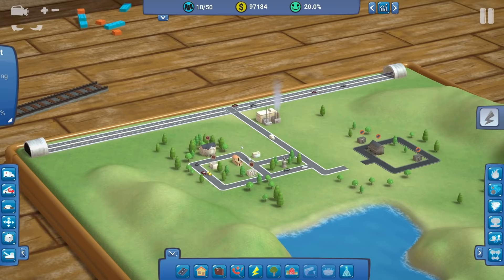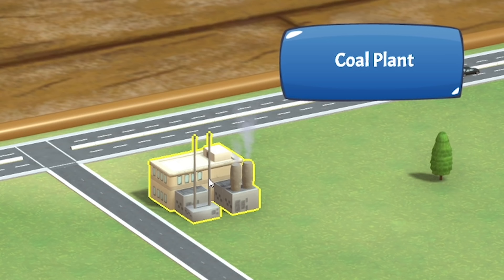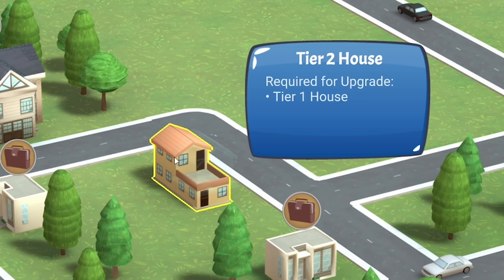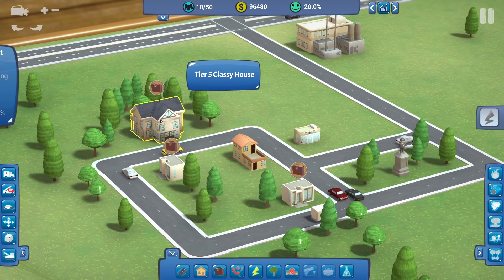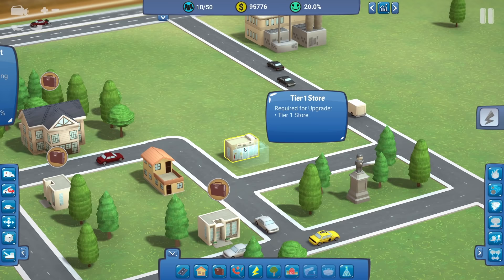We've got a large highway coming through here, entering and exiting through a tunnel either side, and a little town coming off it. There's a coal plant that produces electricity and a few little houses - a tier two house, tier one classy house and a tier five classy house. However there are floating suitcases, which means they've got no jobs. Down here we've got a tier one store.